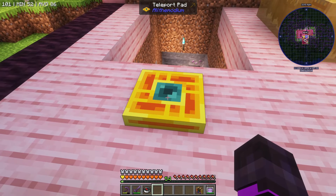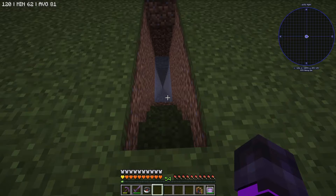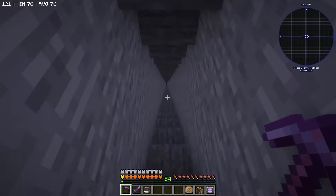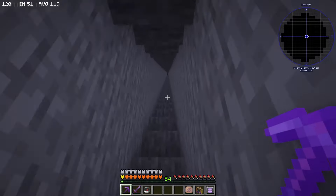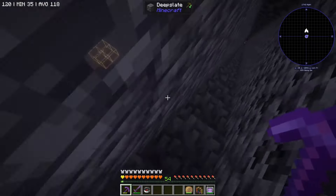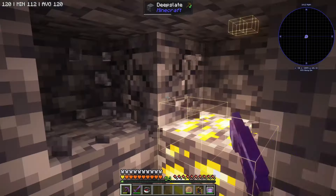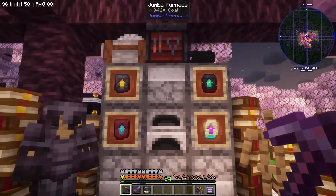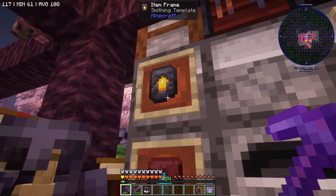Now that we have a teleport pad, with an empty hand we can shift right-click and go to the mining dimension. Here I've already mined all the way down as far as we can go, but with our allthemodium sight charm we can activate it and head down into the deep slate layer. The stone layer will have common ores and the deep slate layer will have the allthemodium ore in it. We're at the deep slate layer and we can already see allthemodium with our allthemodium sight charm — all of it ready for us to mine, nice and bright. So if you enjoy content like this, be sure to hit subscribe and the bell to be notified when the new episode is up. Next episode we're going to go for the allthemodium smithing template.